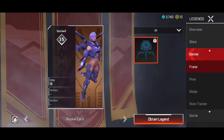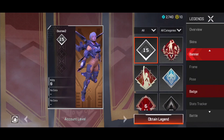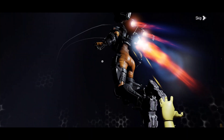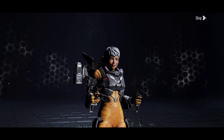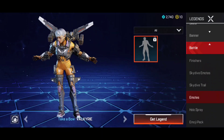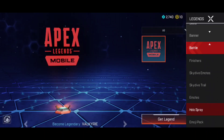I tried checking the other categories as well — we only have the default skins and default pose. We don't have any badges or anything like that. Then if you go to Battle, we have the finisher. The default finisher is the same as on PC, so everything is there, only some things are missing in the legends page.